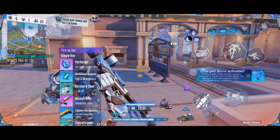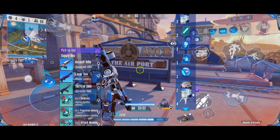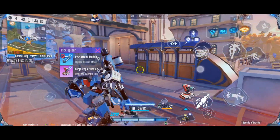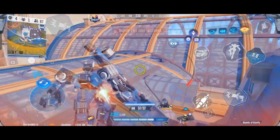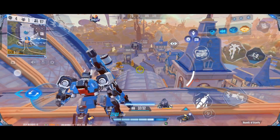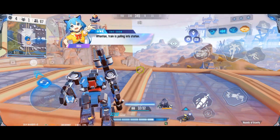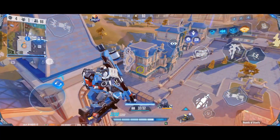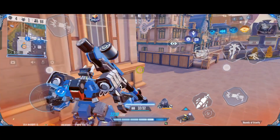That was a pretty explosive session. So as I was saying, the human form definitely got its well-deserved buffs. But I'd still like to see the secondary weapon of the human form explode on impact — not only when you have the perfect distance to the enemy, but just on impact. Because it's already not the easiest one to hit, and the damage is a little underwhelming.